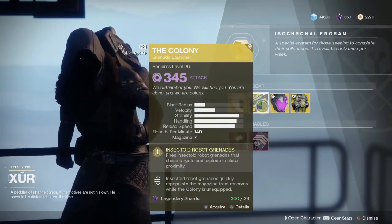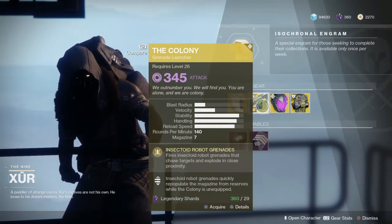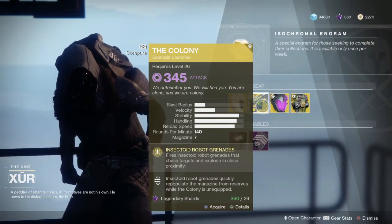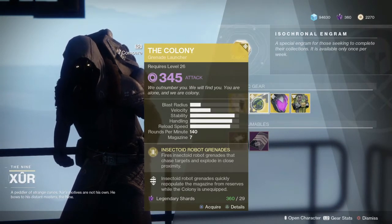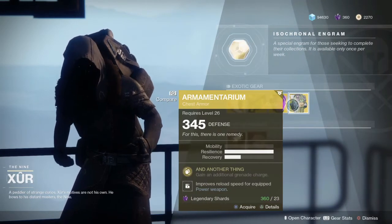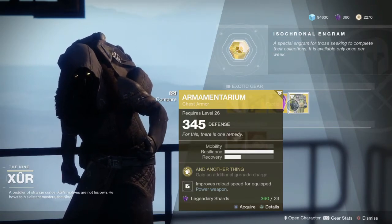This one fires insectoid robot grenades that chase targets and explode in close proximity. I actually just read the second perk for Colony — the insectoid robots have to actually reload it while it's holstered. Then Armamentarium — if you don't have it and you're a Titan, this is one of the best ones you can get, in my opinion.